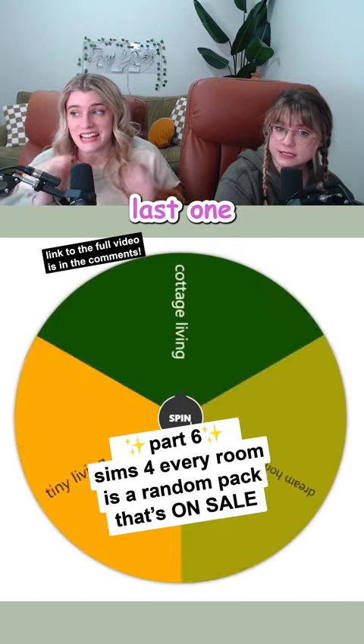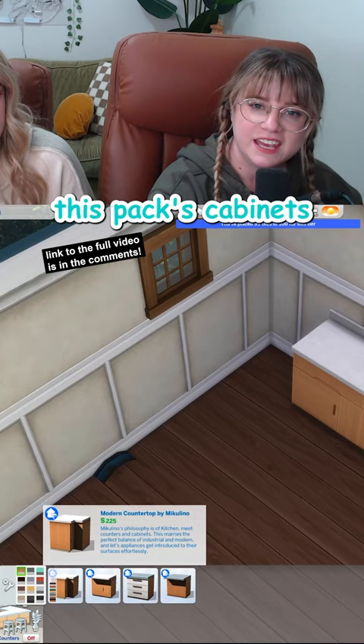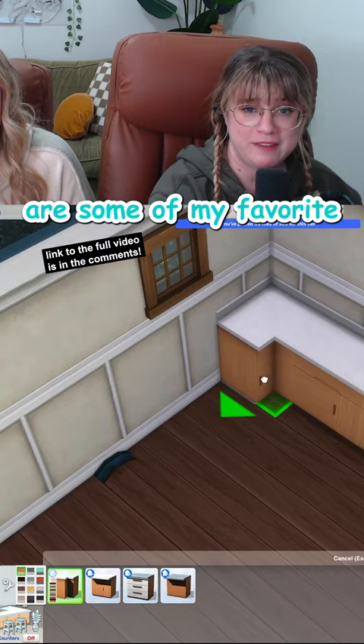Kitchen and dining is the last one — Dream Home Decorator. This pack's cabinets are some of my favorites in the game. Yes, that one covers the wheel spoke nicely, but I'll always remember you.